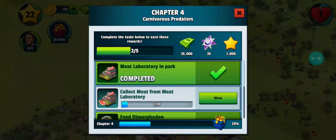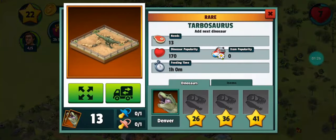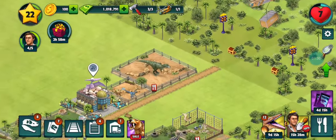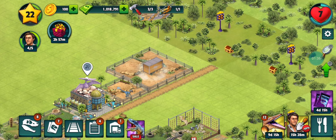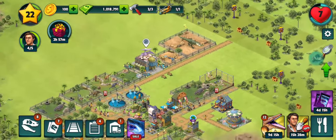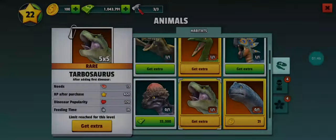As you navigate through the game, you'll encounter a myriad of tasks, from constructing state-of-the-art enclosures to researching new dinosaur species. Each decision you make will shape the destiny of your park, influencing everything from its popularity to the safety of its inhabitants. But fear not — with great challenge comes great reward. Witness the sheer exhilaration on the faces of your visitors as they come face-to-face with these majestic creatures.